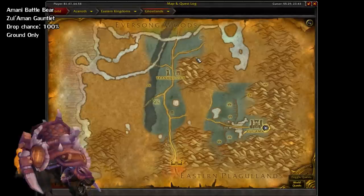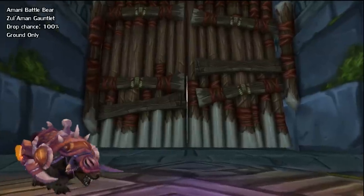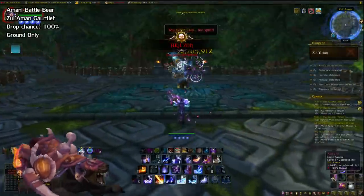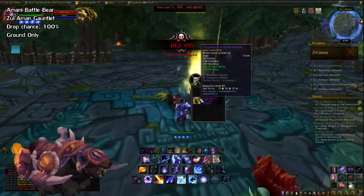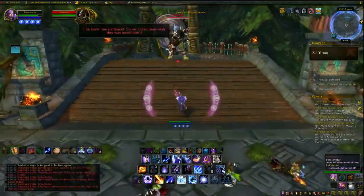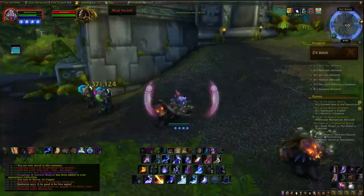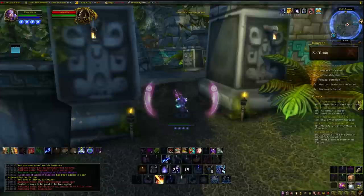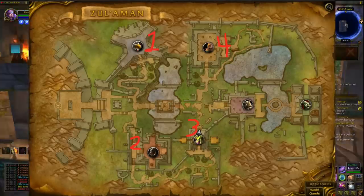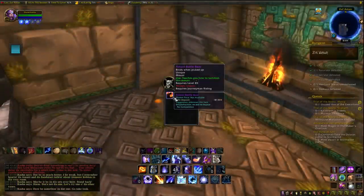We also have one in the other troll dungeon, Zul'Aman, which you can find in the Ghostlands. This one drops the Amani Battle Bear — it's a 100% drop if you complete the gauntlet in time. To do this, you need to kill the four animal bosses — the Eagle, Bear, Dragonhawk, and Lynx — and release the prisoners before they die. Very easy to do nowadays since you one-shot everything. Note that for the Bear boss, you need to kill his bears before he'll run up to his platform. And for the Lynx, you need to take the side entrance to get in. I killed them in order, freed all the prisoners near the bosses, and in the Lynx room I got the Satchel which had the mount. Do the same and you should be good to go.